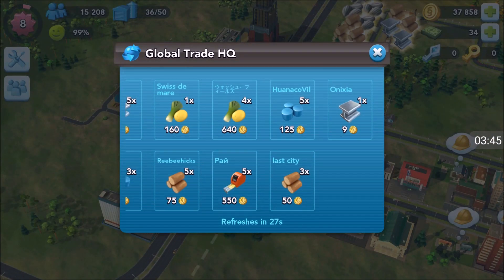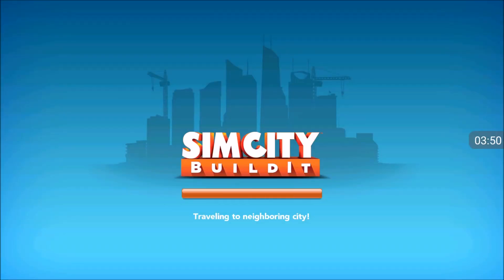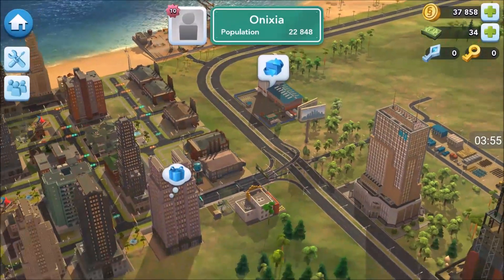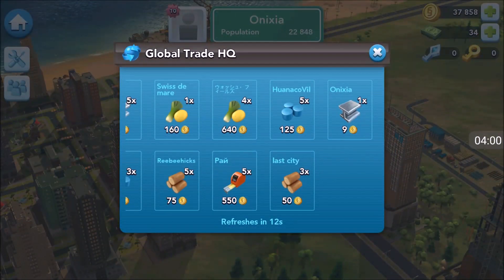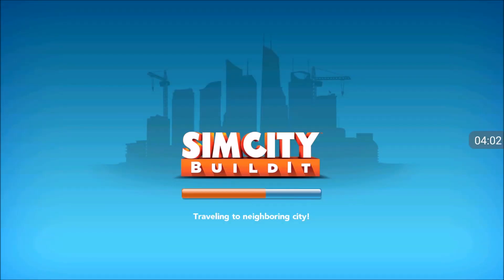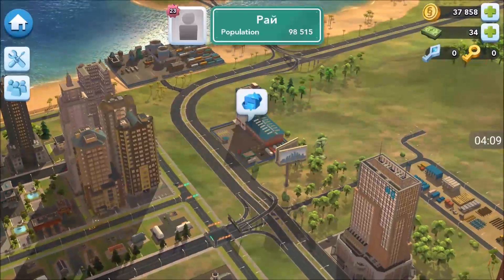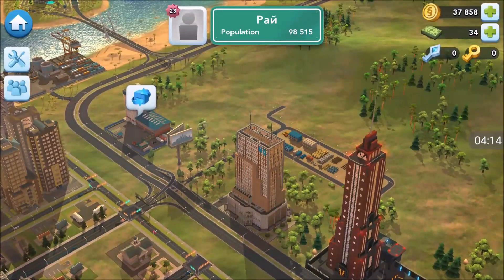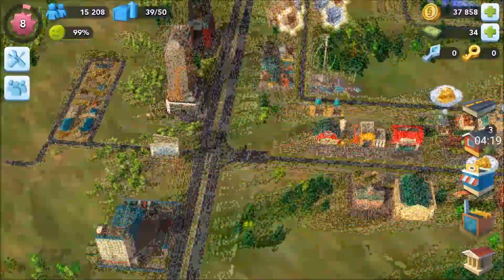I basically spend all the money in this city on items to upgrade my other one. If you keep travelling to cities you get gifts from each city as you go, and that seems to be the quickest way to get items. I do that whilst watching TV — just clicking through cities getting as many items as possible.